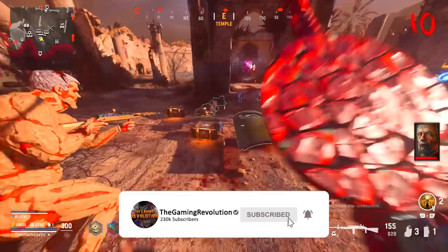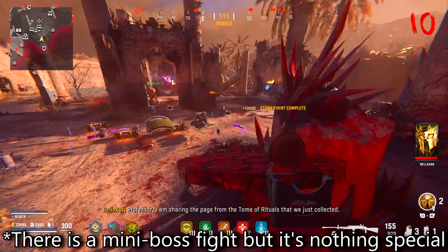In this video, I'll be showing you how to complete the brand new Terra Maledicta Easter Egg Quest that allows you to obtain the Decimator Shield Wonder Weapon and access the round-based Void Objective on the map. Unfortunately, this quest is really basic and is just story-driven with no boss fight.